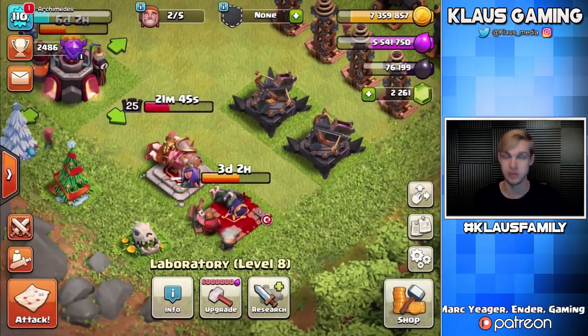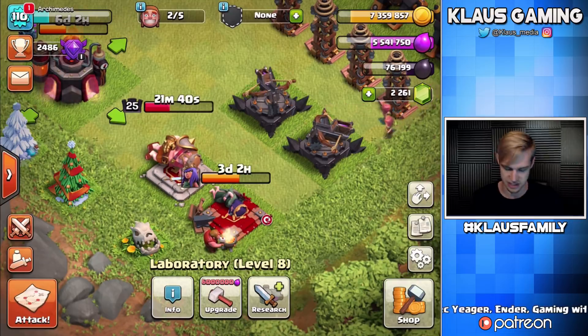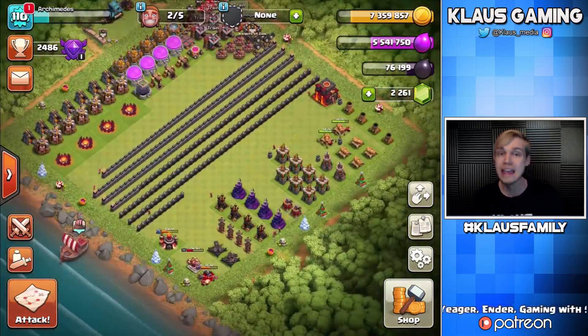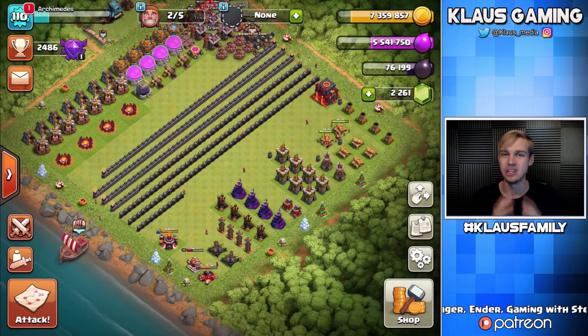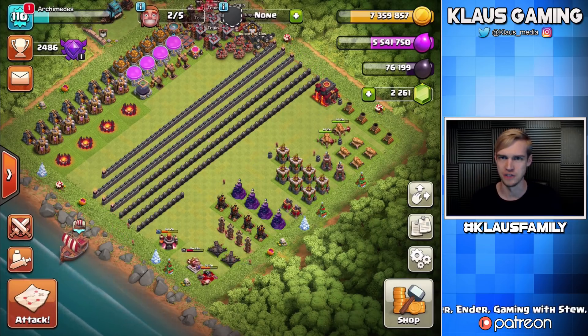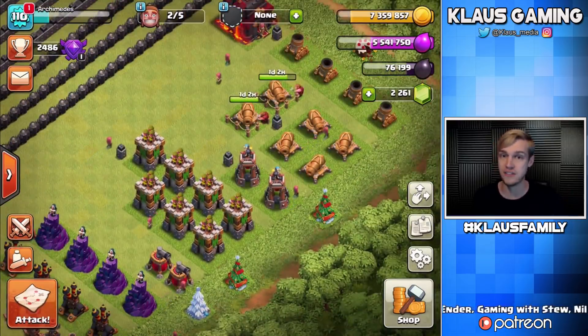And then the rest of the dark elixir, if we have any excess, will go into the heroes until level 30, and then we'll probably continue to upgrade heroes as we can, but they're very, very expensive. So we are very, very close to entering a brand new chapter here on Fix That Rush, and I cannot wait — it's gonna be absolutely fantastic. There will be a moment coming soon where we don't upgrade defenses.